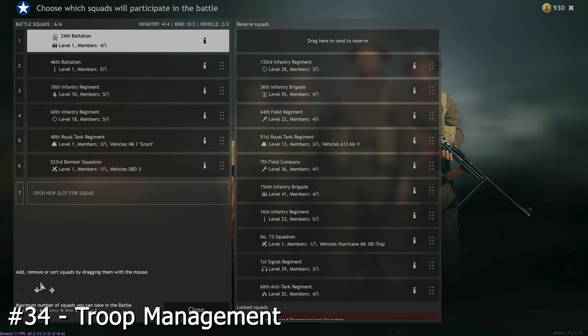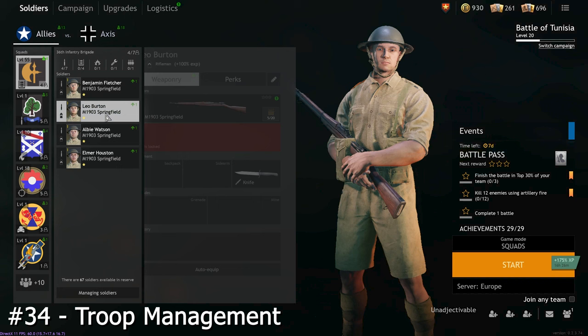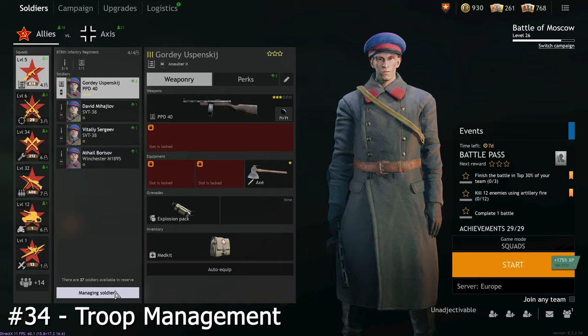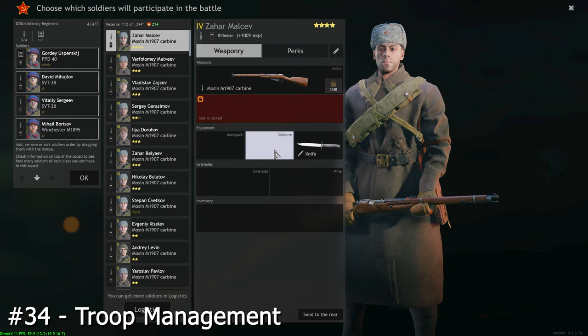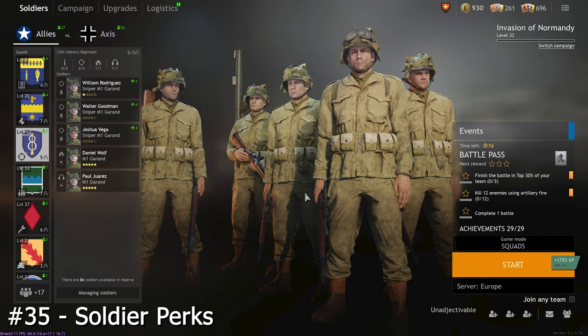Now some more troop-related management advice. In squads you are not currently equipping, put useless troops there like Riflemen and only use the minimum required. This means you can save your more valuable ones to put in your currently equipped squads when you unlock space for them, and save on Silver Troop Orders as you need fewer troops overall. In addition, remove all equipment and weapons from the soldiers you store in the unequipped squads or in the reserve and give them to your equipped squads, so you need to spend fewer bronze and silver weapon orders equipping your currently equipped squads. You can't unequip the knife or the starting bolt-action rifle in each campaign though, which is fine as every soldier comes with both of those.